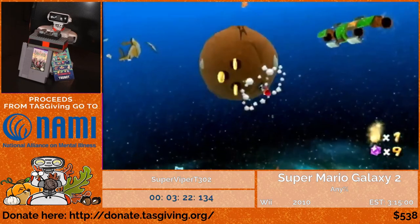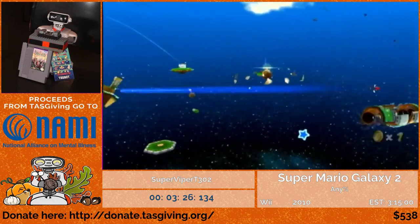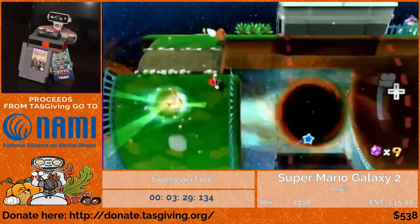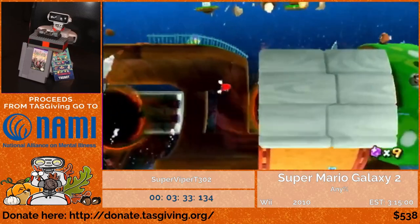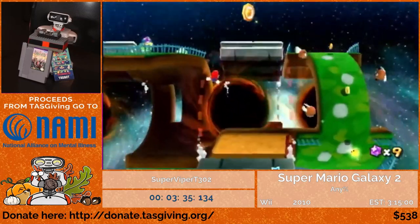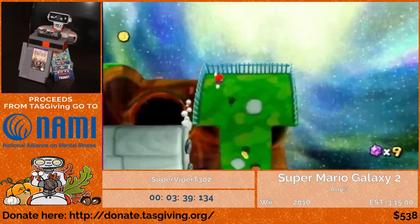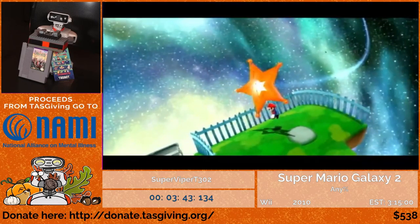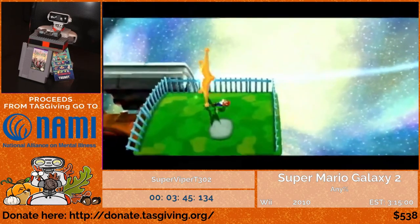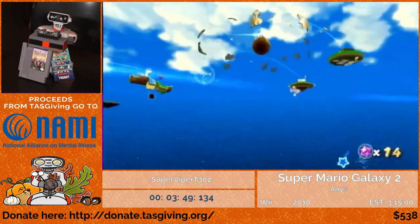What I just did there is a trick known as Luma Bounce, where you do a homing ground pound off that Luma to skip its launch star. It saves approximately one second, so it's not a really big time save, and if you fail it you die. But it's worth showing off on the first star. Also, backwards momentum is superior to forwards momentum in this game, so you can do crazy stuff like that.